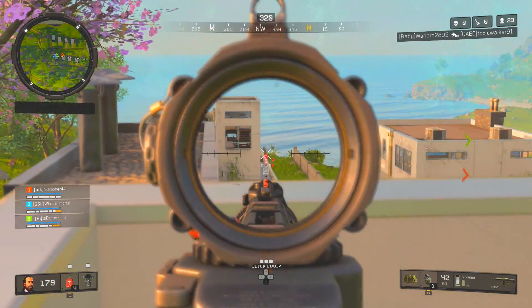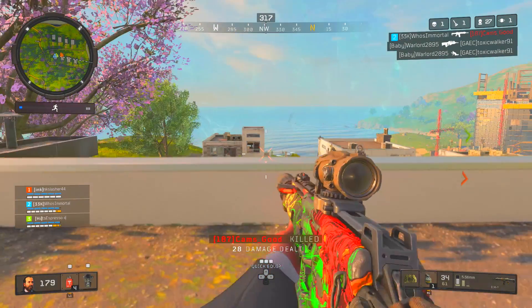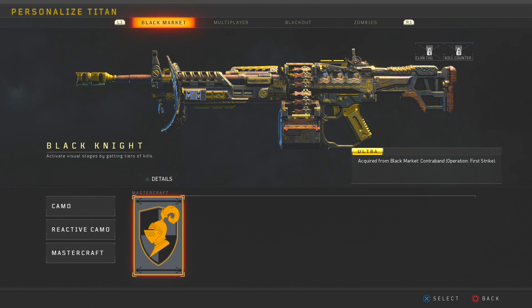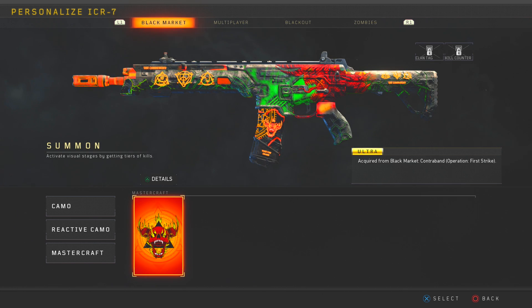Operation First Strike released back in October last year and brought to the game some at the time never-before-seen features, like reserves and weapon variants including the Titan Black Knight, the GKS Tactical Unicorn, and the ICR Blinding Glory.